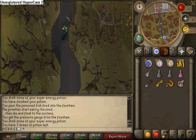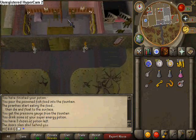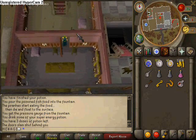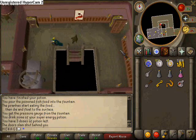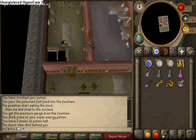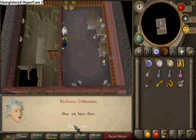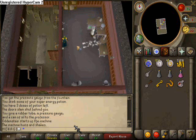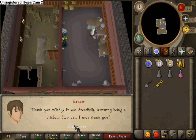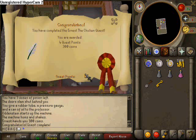Head back into the mansion, head upstairs all the way to the top. As you now have all three items you need, talk to the professor again. The professor has fixed the machine, turned Ernest back into his human form, and quest complete. Congratulations.